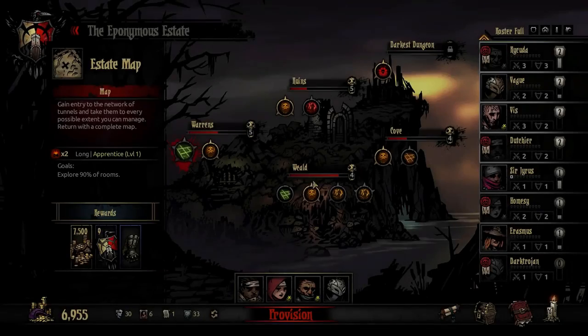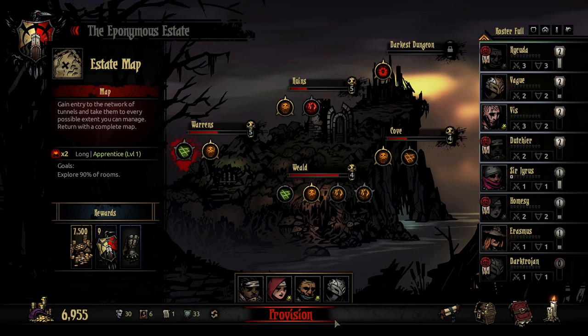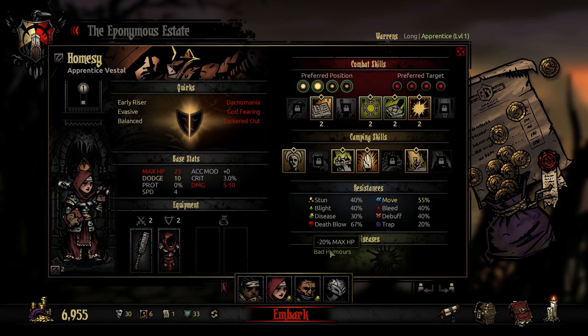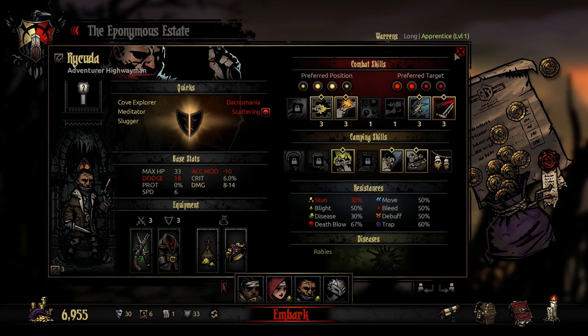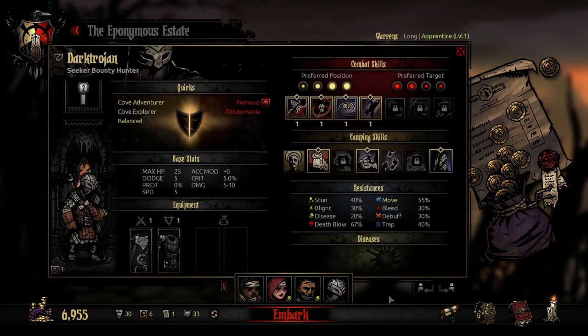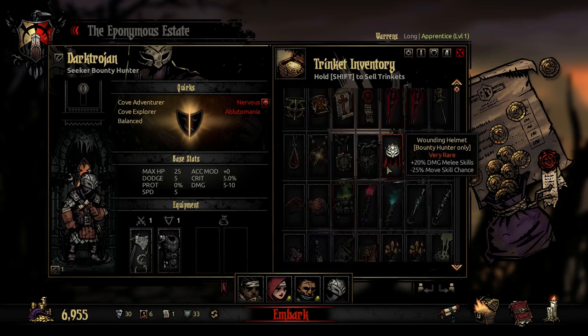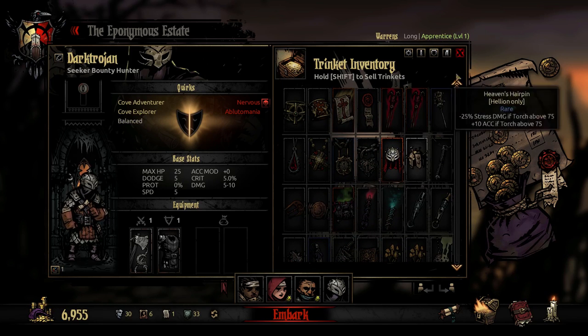Let's not waste time — we've got a long way to go. We're going to the Warrens. We're going to provision — two things used up here. We do bring a bandage, presumably because of the Arbalest we have. So we're happy with that. Let's do our trinkets before we forget.